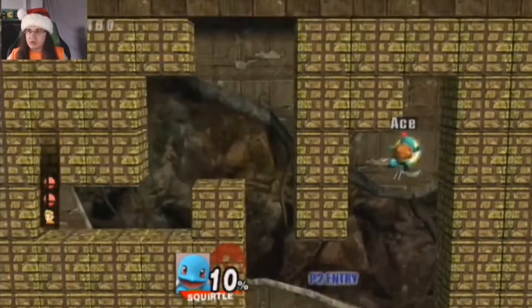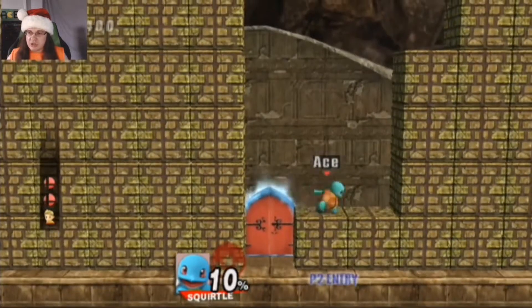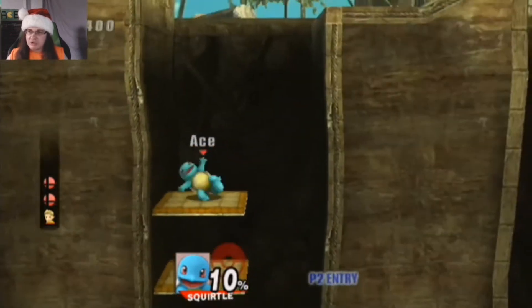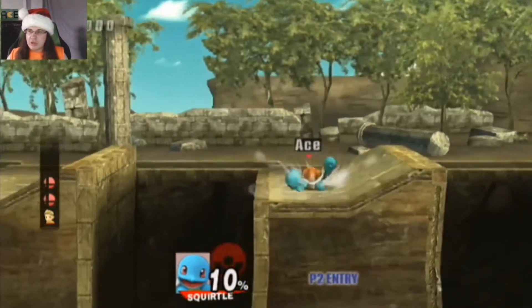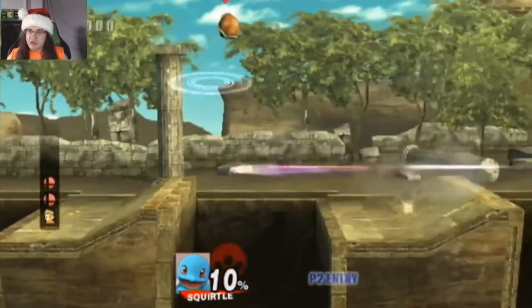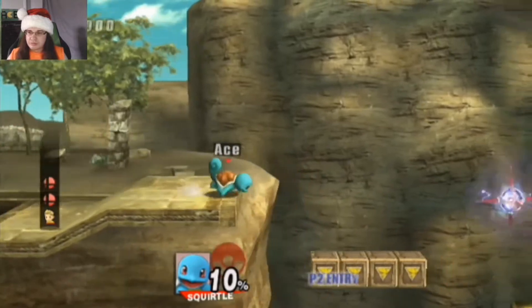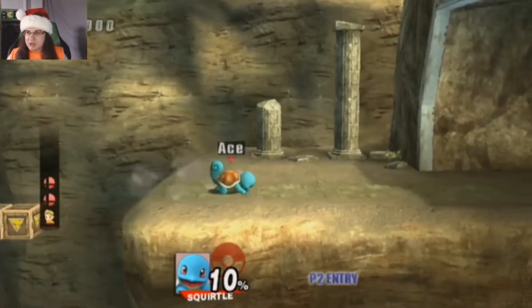Now let's grab these stickers. I think that's everything here, so let's go back. Now, the secret door can be a little difficult to find in this section. Just keep this in mind: it is the third pitfall where the secret door is. The two before it and the one after are just regular pitfalls, and if you go down one of them, unfortunately you will lose a life. Okay, got another trophy — now let's make our way into this cave.